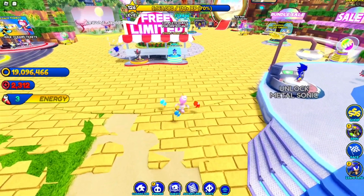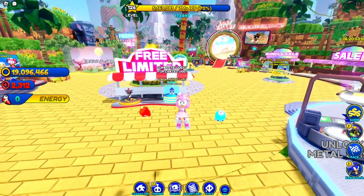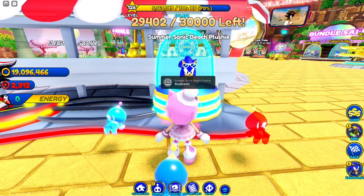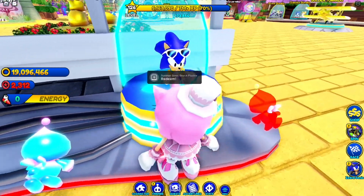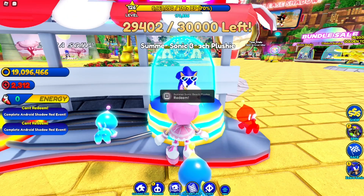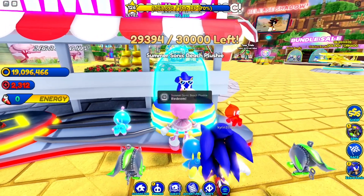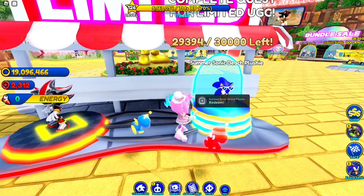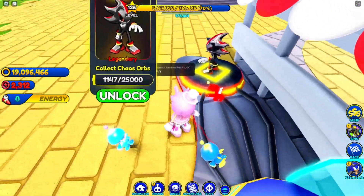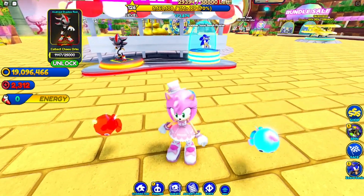This new update actually brought a free limited time event that lets you get a free item. You can get the Summer Sonic Beach Plushie by completing a couple of quests. This item is going away very soon, so you have to complete the Android Shadow Red event. Right now we have about 29,000 plushies left — people have already redeemed around 600 to 700 of those. At the end of this video I'll be showing you how to complete the quest for the Summer Sonic Beach Plushie.